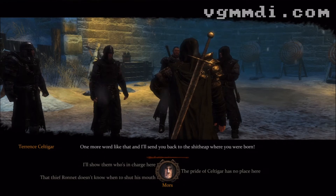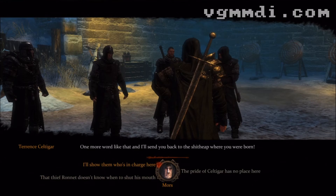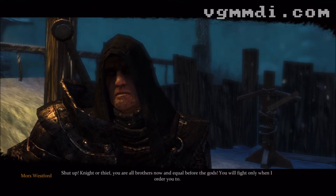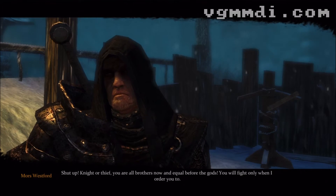You'll intervene and tell them that you'll show them who's in charge here. Don't take either of their sides — just let them know that you're the main guy and you run the show. After that, you'll be prompted to fight both of them.